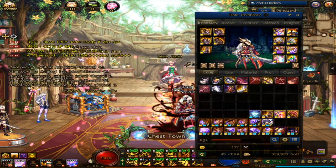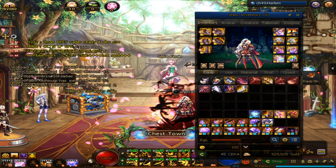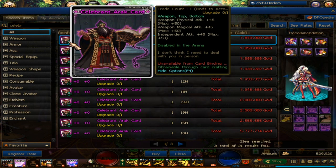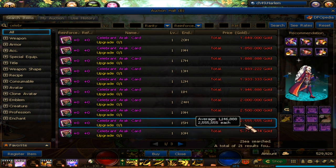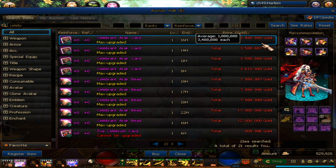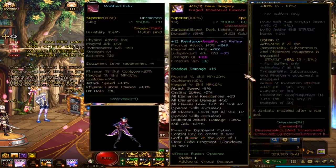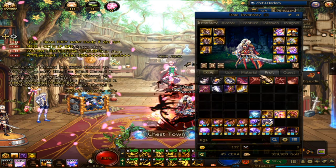Just get a really cheap card. There's a 45 or 50 one — I think it's called Celeron Arak, which is like 45 and once you upgrade it, it will be 50. It's gone quite expensive for some reason. Full upgrade is about 3.5 mil right now. But there are cheaper cards — you can even enchant with rare ones.